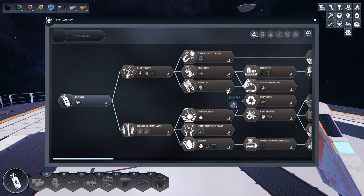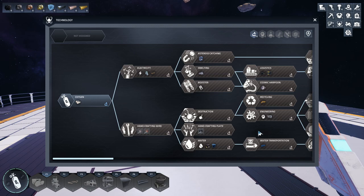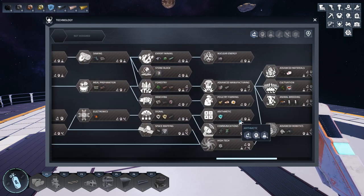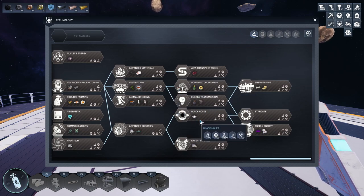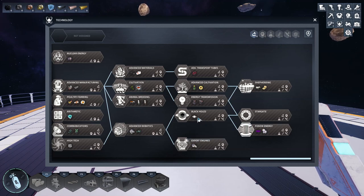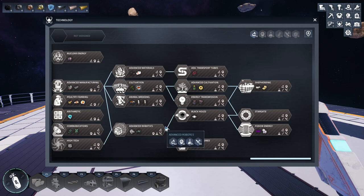You actually have to craft each research tier, and it is very extensive — it goes all the way down. I got to about this tier and it's just insane trying to generate that much science. I couldn't figure out what the black holes were before — I think it had something to do with the scanner, which is a long ways away.